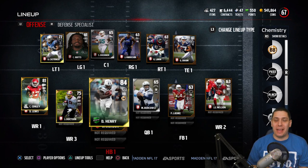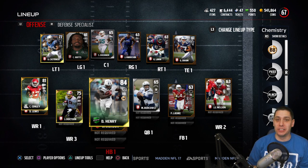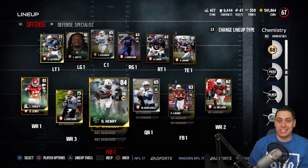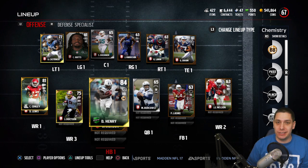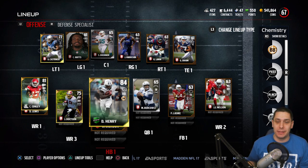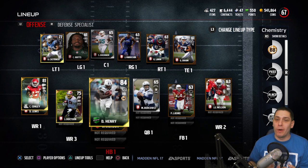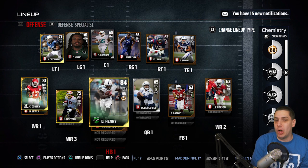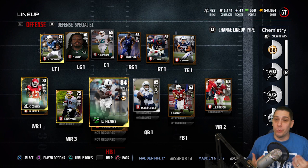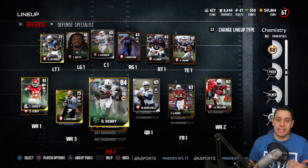Hey, what is going on guys? ClickWid here back with another episode of the Road to Red series on Madden 17 Ultimate Team. A lot of you guys have asked why I only have a 67 overall team. The reason is we're doing this series — we started with an all bronze squad and we're moving all the way to an all elite squad. The catch is we only get to upgrade when we actually get a win, through head-to-head or draft champions at the beginning of a season.